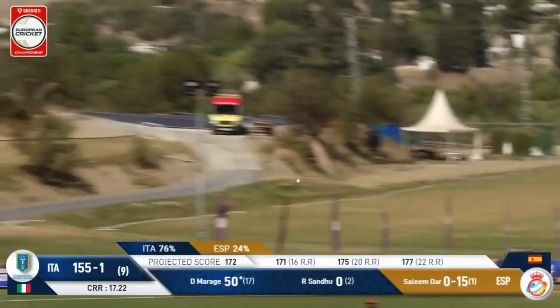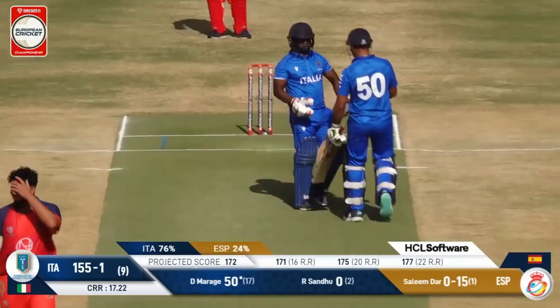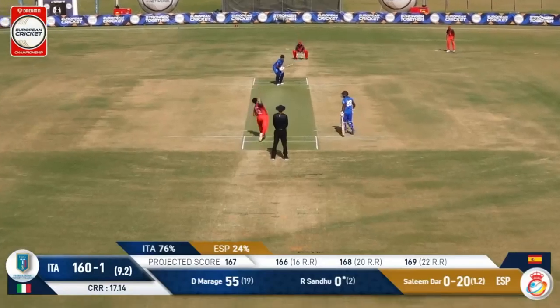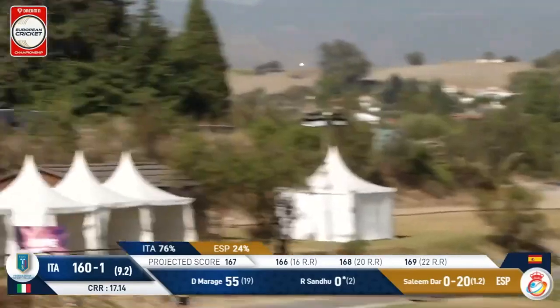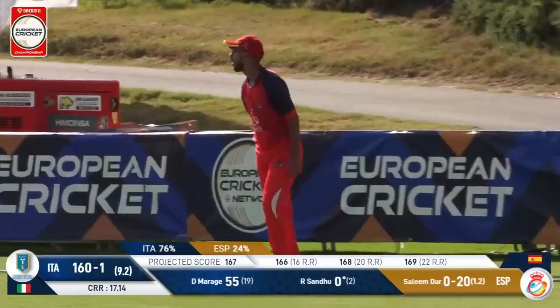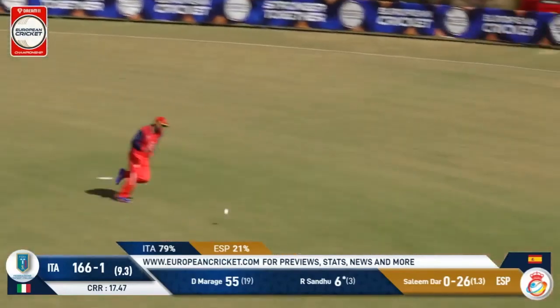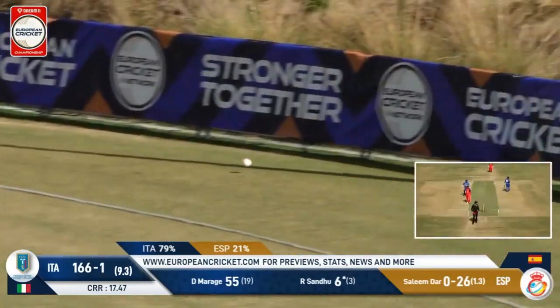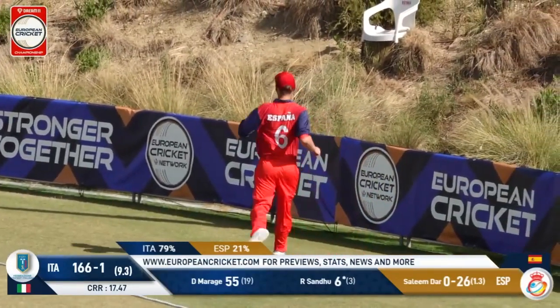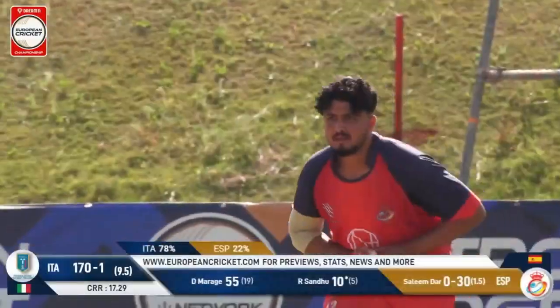That one's just lofted over the infield — wasn't a bad ball. Sandu heaves it across and just over the head of Martier-Raman. Now the next one is going to be pounded through the covers — that's four as well. So Rajmarni, after a couple of misses, bringing this innings home with a bang.